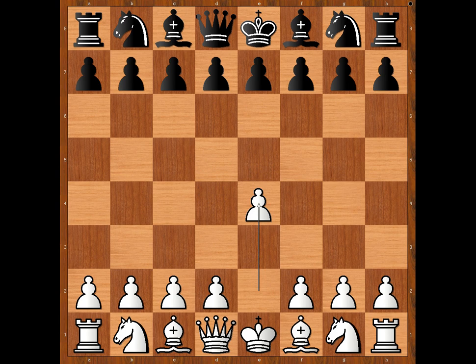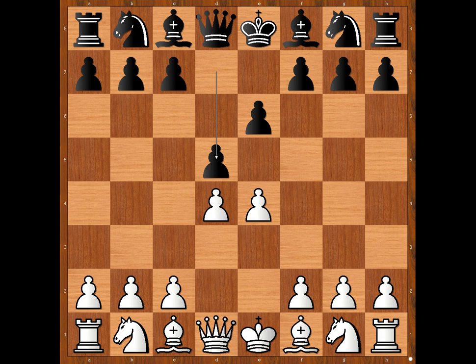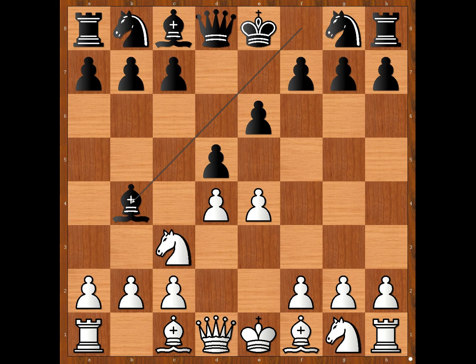Schwartz started with e4, Labau played e6, d4, d5 — the French Defense. Knight to c3, bishop to b4, the Winawer variation. Bishop to d2, unpinning. d takes on e4. White to move.